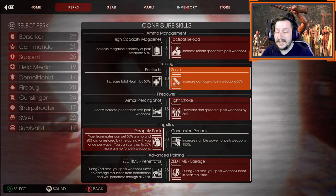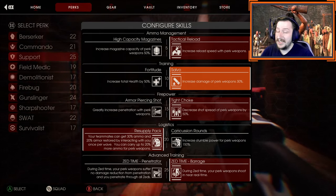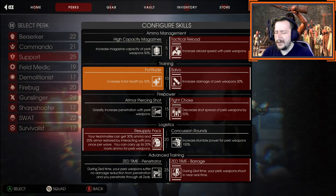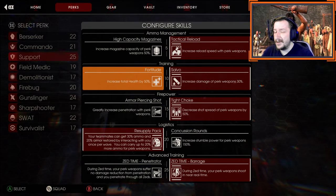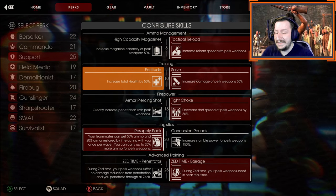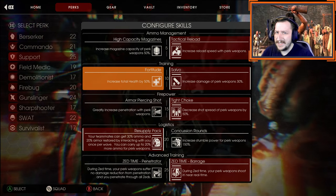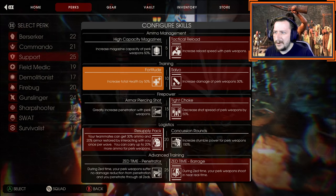At level 10, we're going to go with salvo. This gives you 30% more damage with your weapons. 30% seems like a lot and it is for shotguns — it actually helps out a lot. But you could go with fortitude here at level 10. I've found fortitude to actually be way more useful than I originally gave it credit for. 50% more health is really nice, and even on six-man hell on earth, you can still do enough damage with shotguns to kill pretty much everything. It's not going to be as efficient, but you can potentially survive longer, so there's a trade-off.